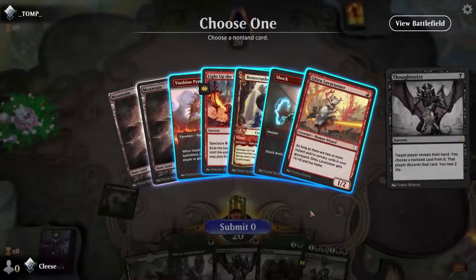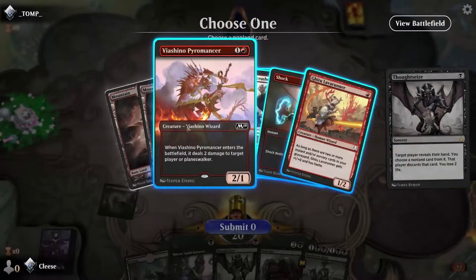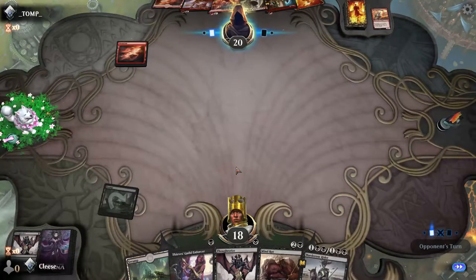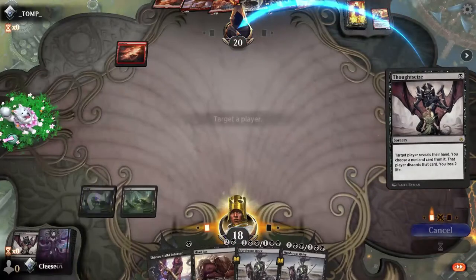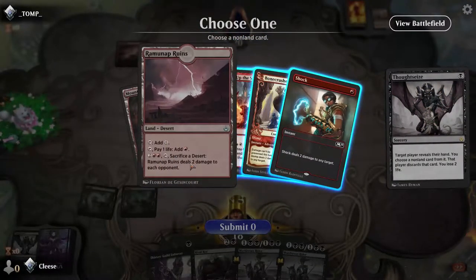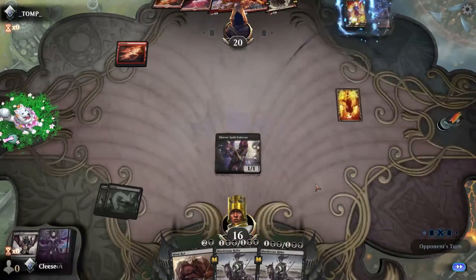Oh, you are an in-my-face deck, huh? Well, let's see what's worse. We'll get rid of you — there goes your turn one play. We're going to Thoughtseize again. Let's see here — plays a planeswalker. We'll get rid of your Shock, and then we're going to Thieves Guild Enforcer. I've already done a lot of damage to myself for him, which is a problem.